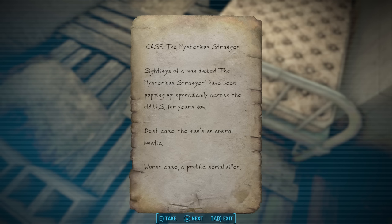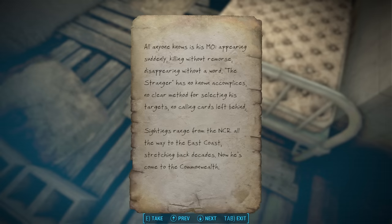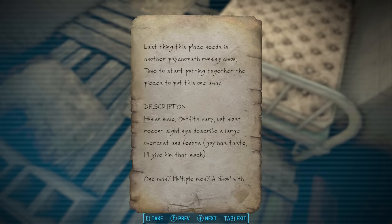This is because the Stranger can help anyone in combat — someone with great karma who makes good choices, or a player with bad karma who makes bad choices. Worst case scenario, he's a prolific serial killer. Nick ties in the Mysterious Stranger from Fallout 4 with the previous Fallout games. He says that the Mysterious Stranger has been sighted from the NCR — the New California Republic — all the way to the East Coast, and that sightings stretch back decades. His description? Human male. Interesting that he omits the possibility of a human female from Fallout 1 and 2.